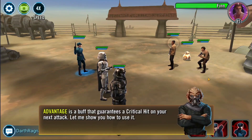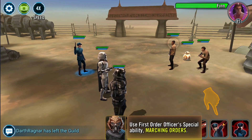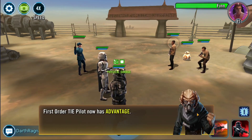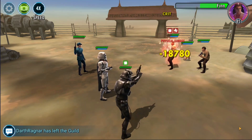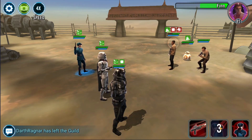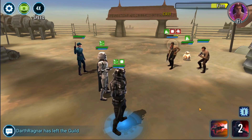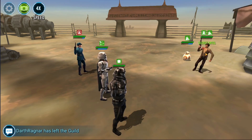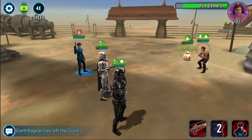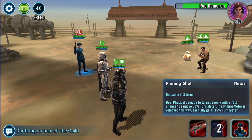You get preset on this one so you can't choose your characters — it just presets them for you. And it tells you what to do because it's trying to teach you how to do certain things within the game. Later on it does just let you do whatever you want. So let's just kill this guy — it shouldn't take too much.